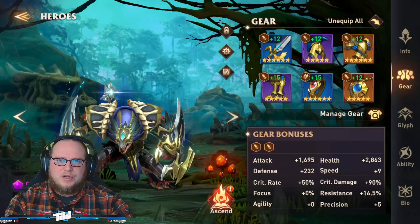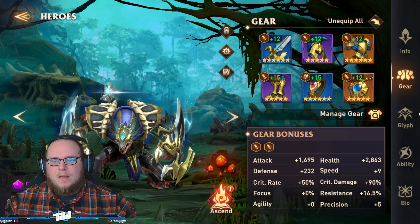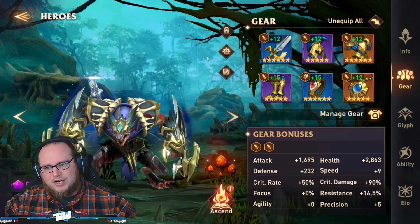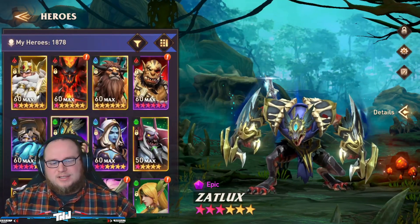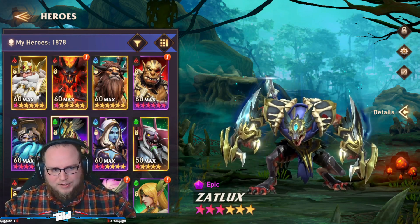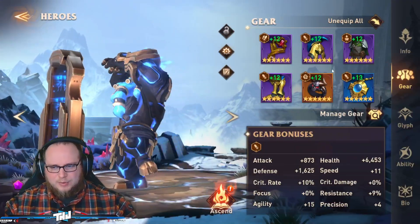Overall the stats work out pretty well. We were able to get Santus, Zatlux, Hakren, and Blackhorn all to level 60 now. This was also a huge step in taking them into Queen of Tides 12.